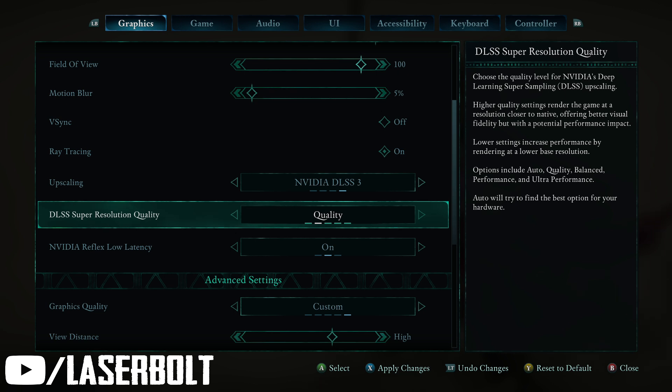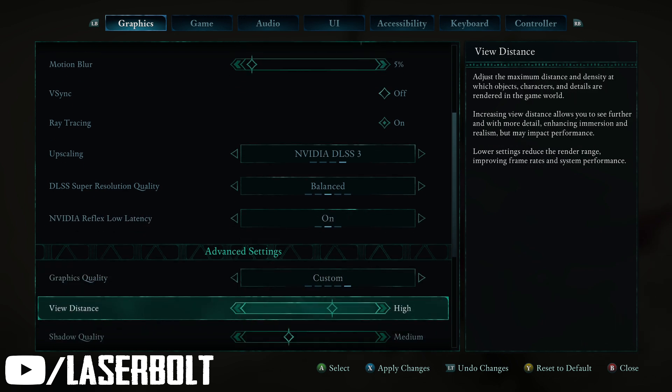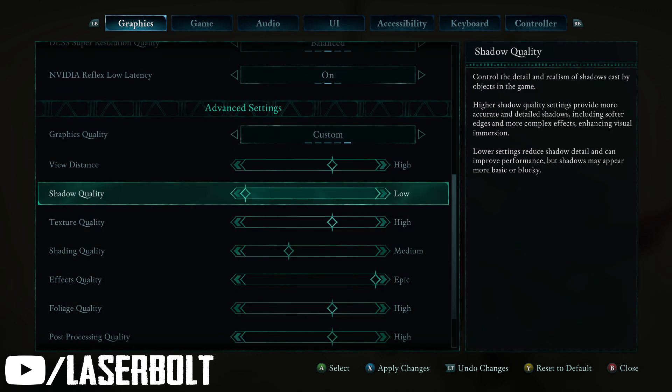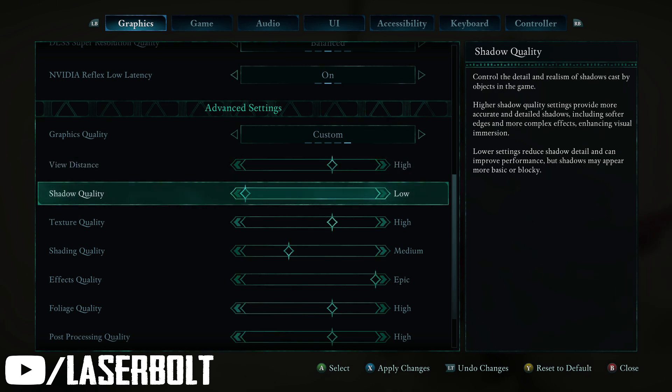After this, we go to quality resolution — we have balanced and performance. I'm going to go with balanced. For Reflex low latency, this is always a good option because it lowers your input lag. Then we move into advanced graphics. I'm going to set this to high because I want my game to look really crispy. You can go epic if your computer can handle it — I have an RTX 3080, so plan accordingly. If you have a 1590 or 5080 you should be fine going epic.